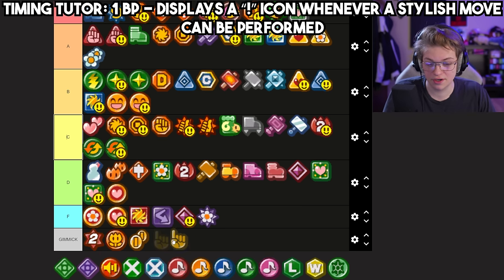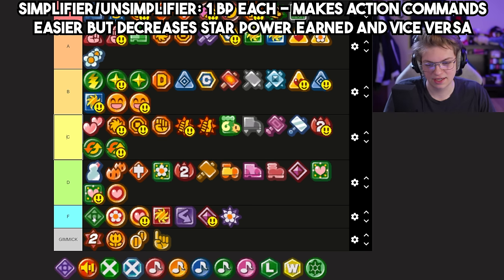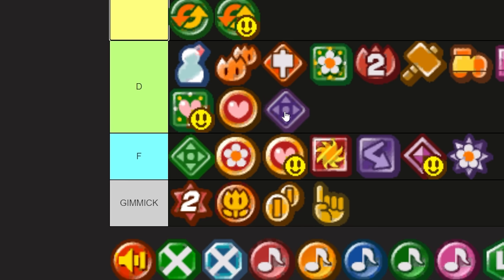Timing Tutor — gimmick. Simplifier and Unsimplifier I feel like kind of suck. I'll give them that — I think this one does affect your super guard timings, but I'm not sure if the regular one does. Both of these badges kind of suck, but at least Unsimplifier has a reward — Simplifier's reward is lame because the action commands are easy anyway.